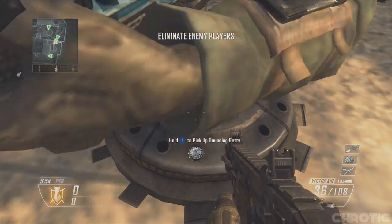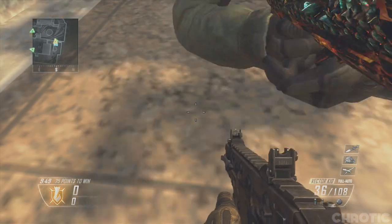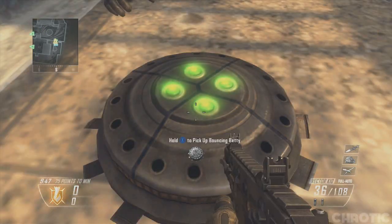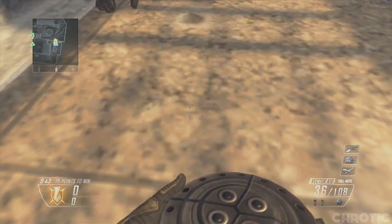Once the game has begun, what you want to do is find a location on the map which allows you to hide. You then want to place down your Bouncing Betty, pick it back up, place it back down, and pick it back up, and repeat this process for a few minutes.